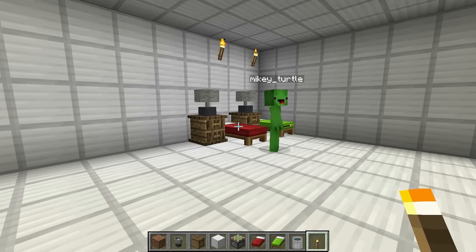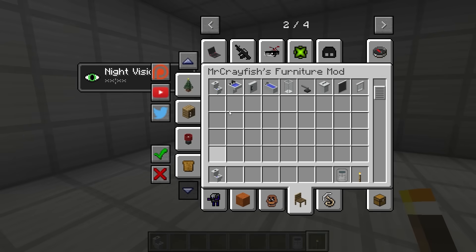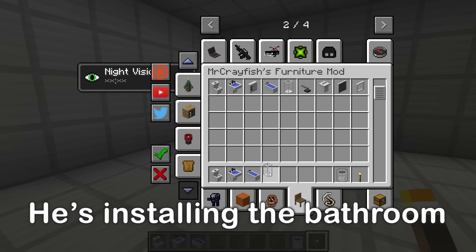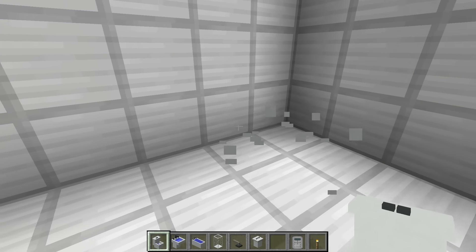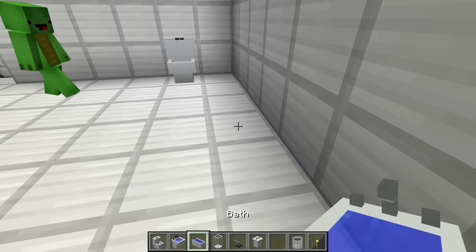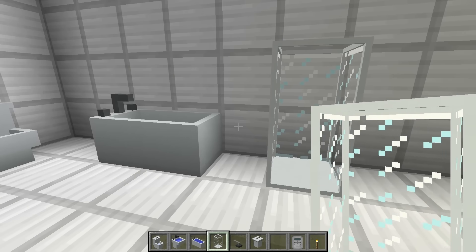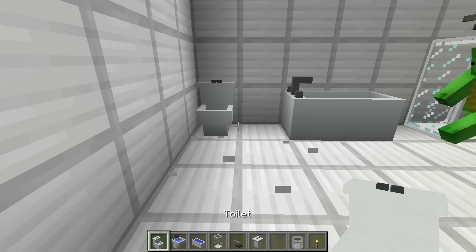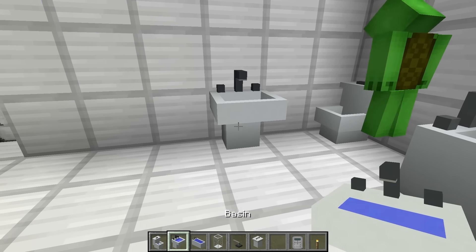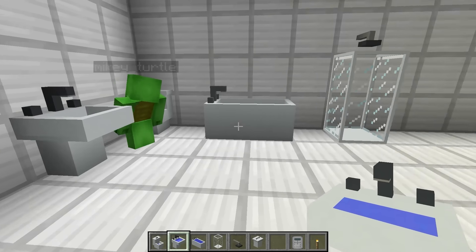Moving on to the bathroom! Let's install a toilet and shower. The diamond storm cloud could last all night, which means we could be stuck in here a while, so we're gonna need a toilet. Let's plop it down in the corner. We'll put the bathtub here and the shower next to it. Water test — it works! We just need a sink so we can wash our hands.